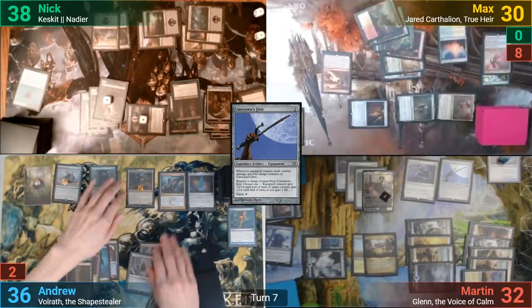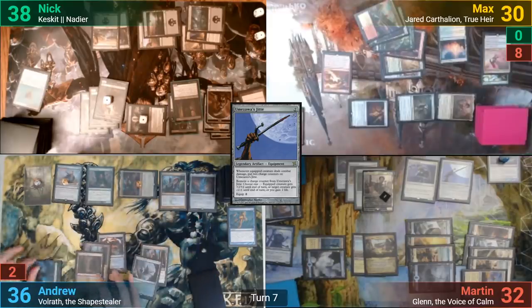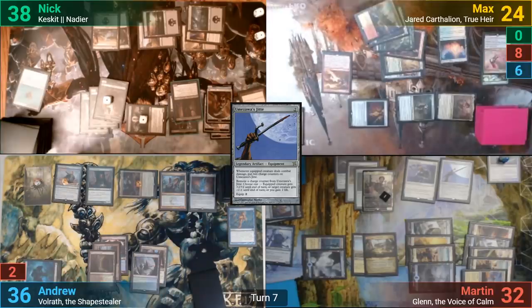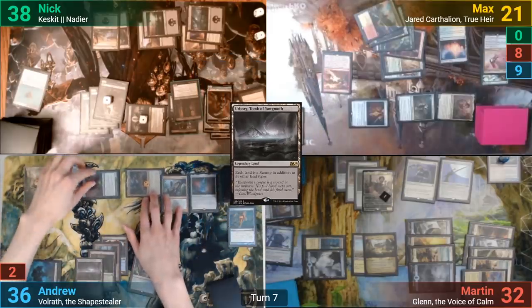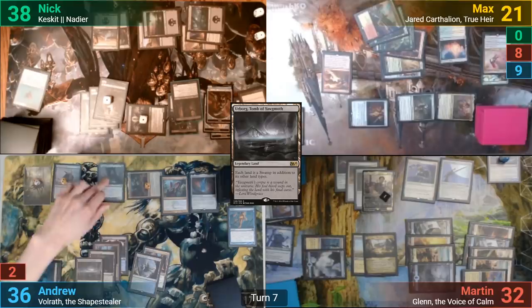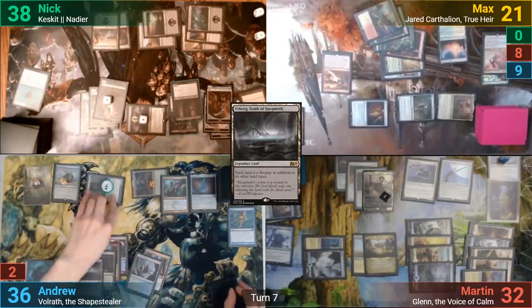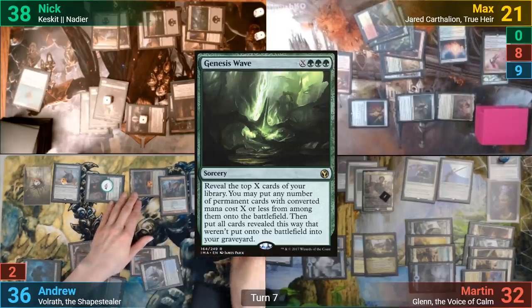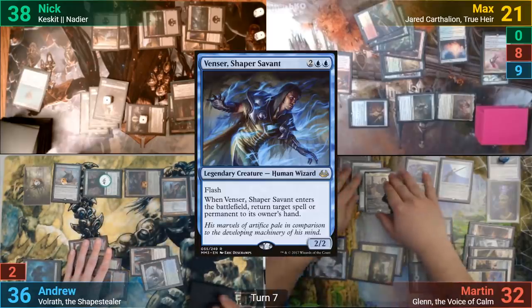My turn has me going at Max with Volrath, and before moving to damage, I activate my Commander's ability to become a copy of Glen. He then deals nine damage and I draw nine cards. I play an Urborg as my land in my second main phase, and float a green mana with the Devoted Druid before untapping it with its own ability by putting a -1/-1 counter onto it. I then tap all my lands for Genesis Wave for X equals six. Martin responds by flashing out Vencer to bounce it back to my hand, and I discard down to seven.